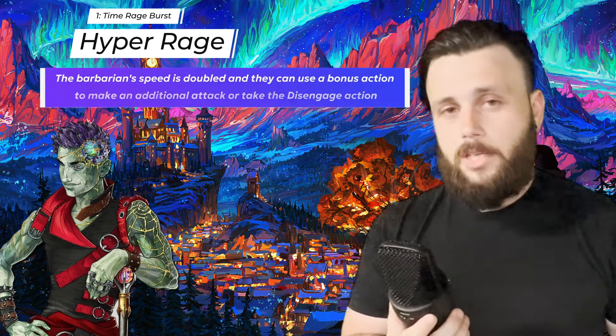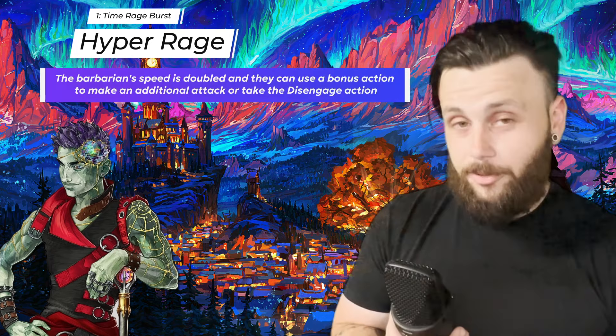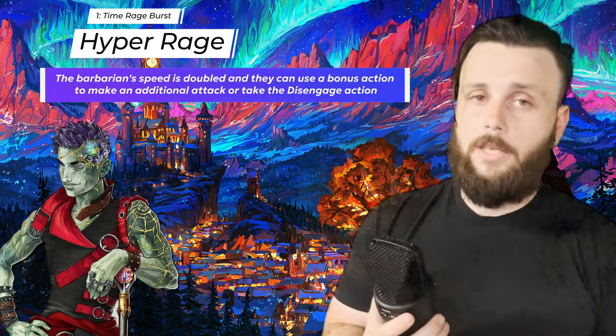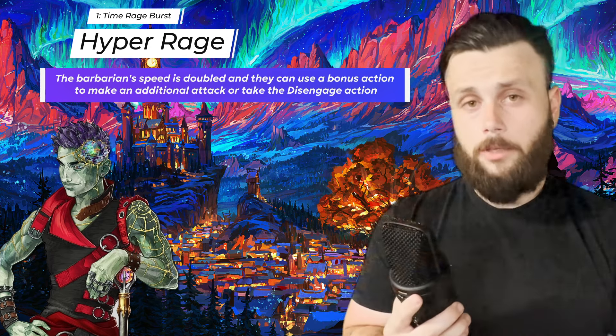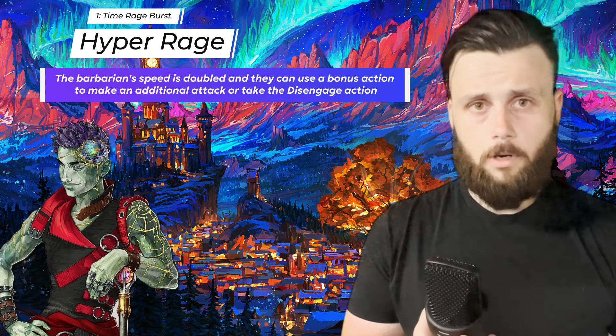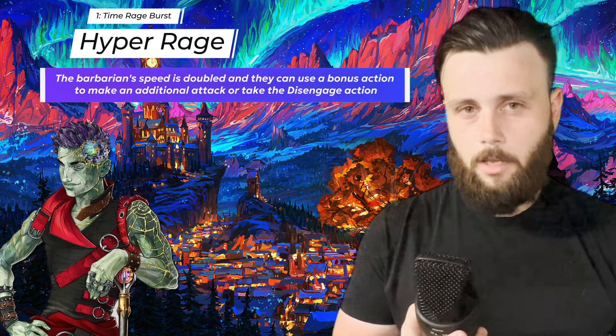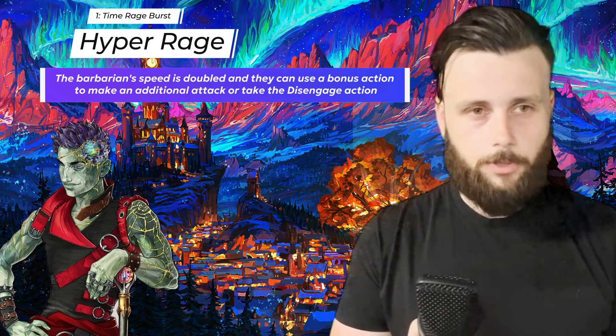One on the dice, we're back to time and we get Hyper Rage — just about the nerdiest thing a D&D ability can be titled, which is why I love it so much. If you use a Chaos Burst, your movement speed is doubled, you get an additional attack with your bonus action, and you can use Disengage with your bonus action as well. It's unclear if this applies just for the turn you use your Chaos Burst or for the remainder of your rage.